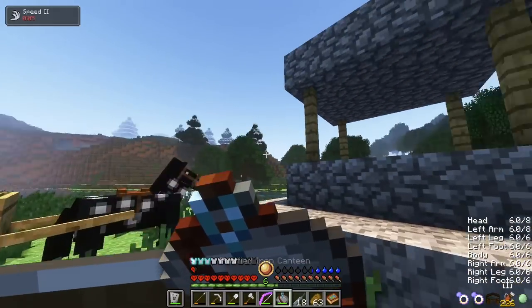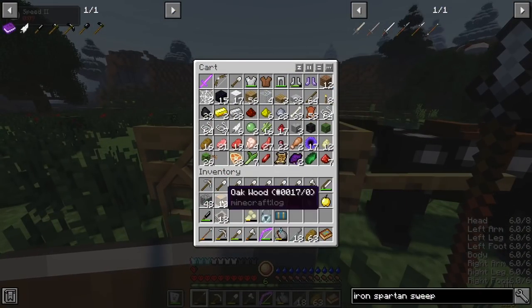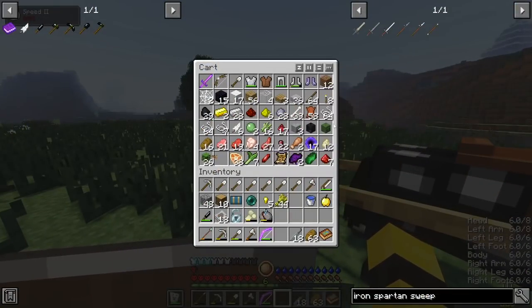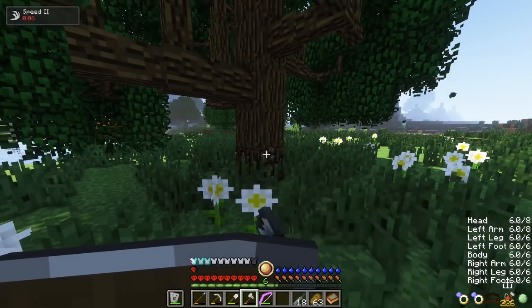I take out my iron canteen and fill my thirst bar up. I look into my cart to check all the loot that I have, and I begin base preparation. I place down my crafting table and backpack, put my iron chestplate on — would love to replace it with diamond as soon as possible — and chop some trees for storage coming up.